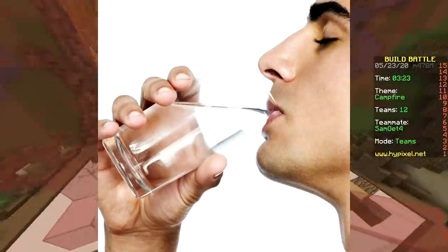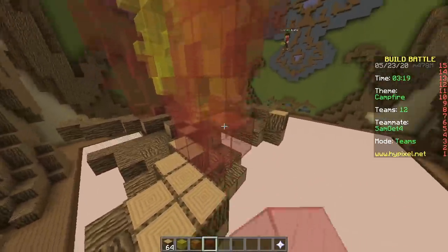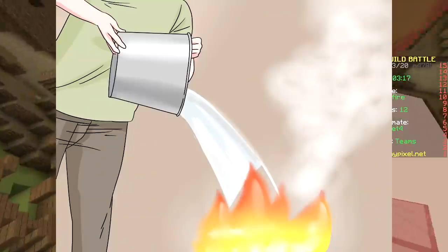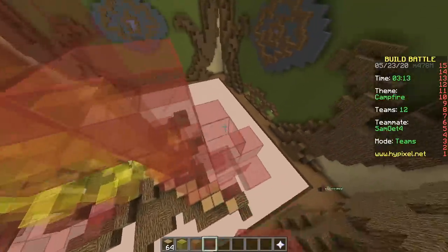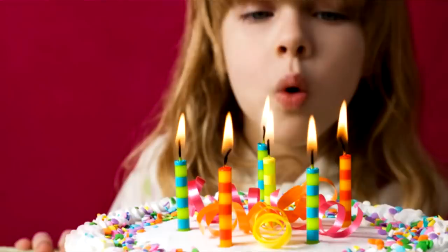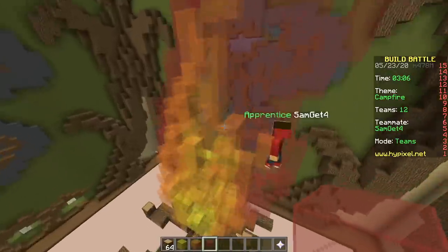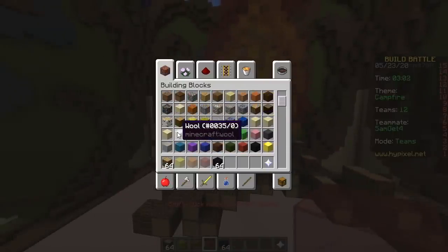Then drink some water. Instead of throwing the water on the fire, first drink the water and then pee on the fire? How do you make a candle go out? You blow — so then just blow on the fire with your butt? That's only gonna make it bigger.